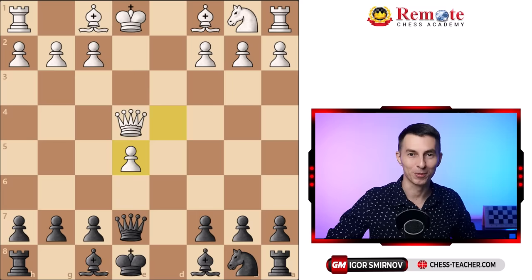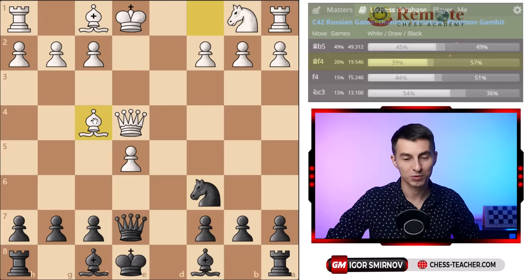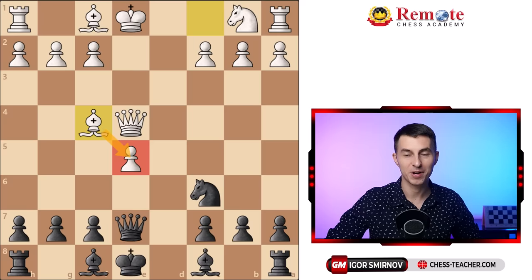You play knight to c6 and start your counterattack, currently attacking this pawn twice. Although white can defend it in different ways, it fails badly. One of the most common moves is bishop to f4 — the most natural development move, also overprotecting the pawn on e5 — but it fails to a very interesting and creative line.